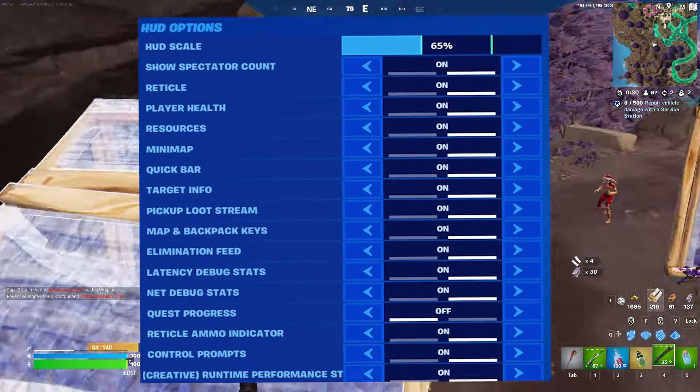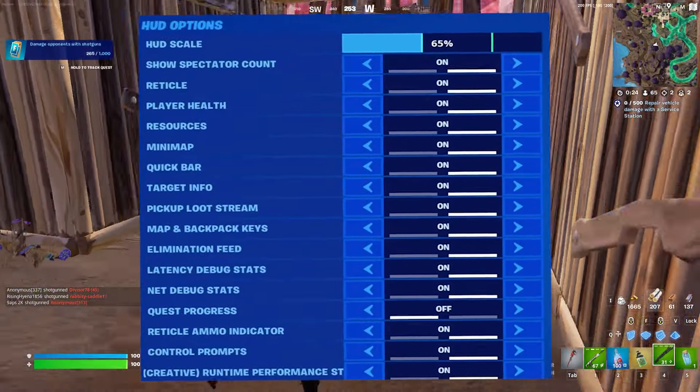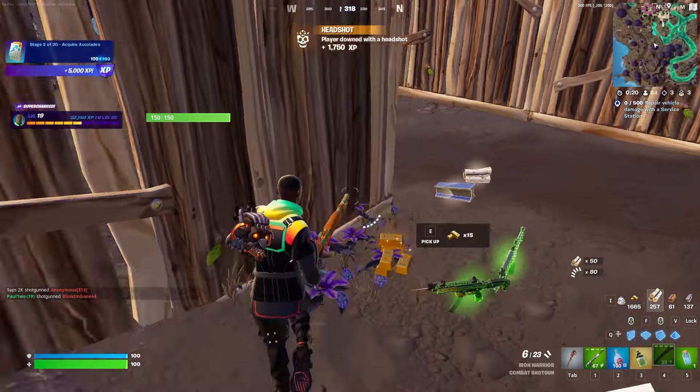For his HUD options: the HUD scale is on 65%, and other than the quest progress, every other setting is on.